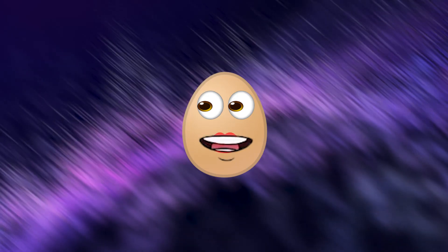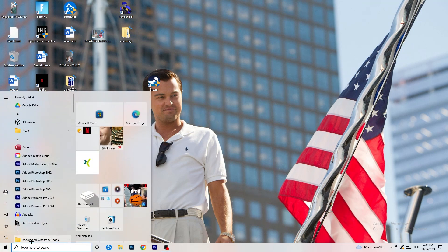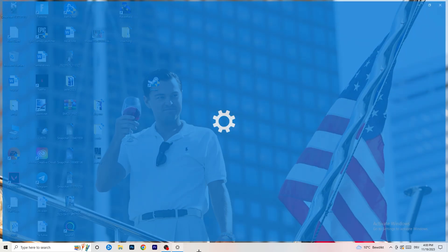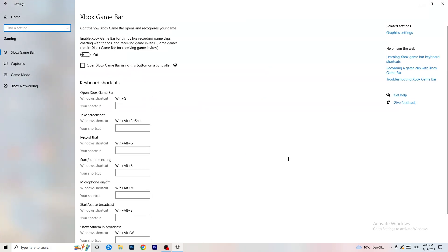The first thing is really simple. Go to the bottom left corner of your screen, right-click, and open Windows Settings, or hit your Windows key and go to Settings. Navigate to Gaming, then Xbox Game Bar. You need to turn this off — it causes a lot of trouble especially on low-end PCs. You don't want anything running in the background affecting your performance.